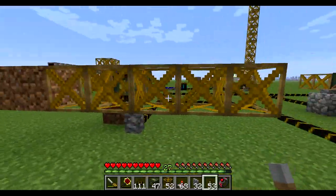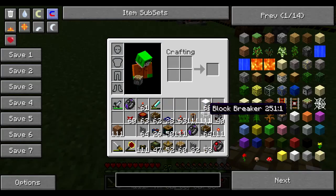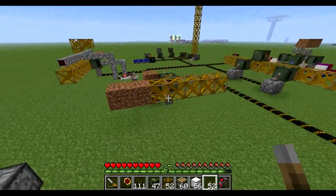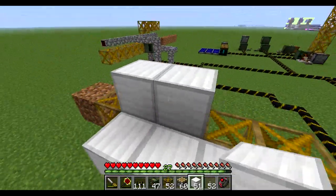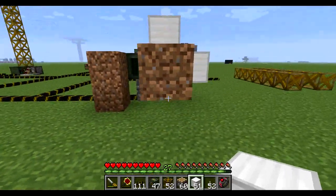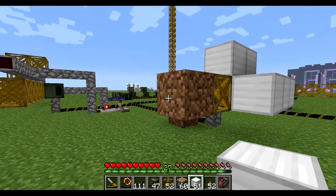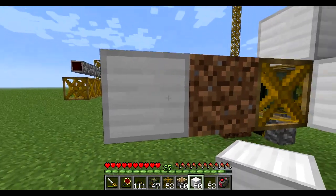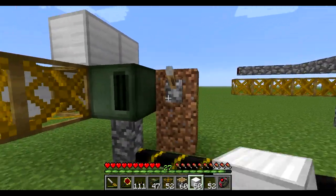Unlike pistons that can push up to multiple blocks in a row with a limitation of 12 blocks, frames don't work that way. Frames can only move items that are directly touching the frames themselves. But if you place an item in the path of an item being moved by a frame, it will be blocked. For instance, this dirt block is being moved by a frame, but this arm block isn't touched by the frame and blocks the way for the dirt block. If I try to run my motor now, it won't work.